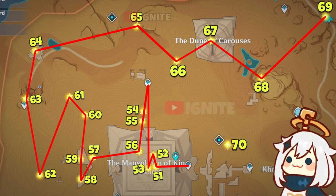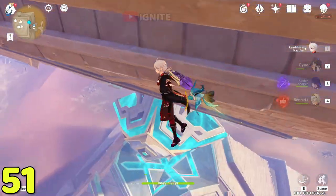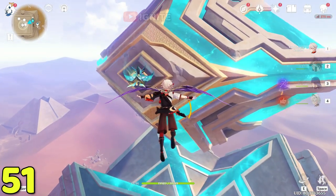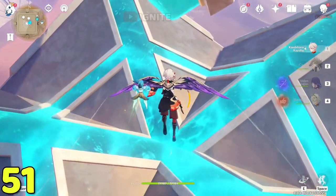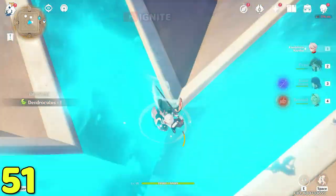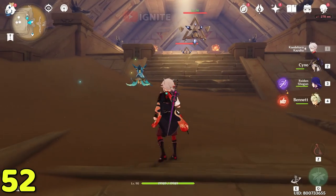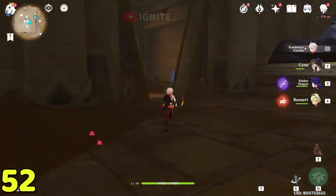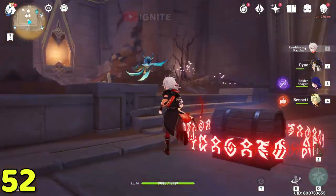After taking this dendroculus, this is our next and final map. For the 61st dendroculus, climb the main building — at the top you will find the dendroculus. You can climb from the edges. For the next dendroculus, enter the domain from this waypoint. Go straight, on the right side find one dendroculus, and on the left side find the second one.